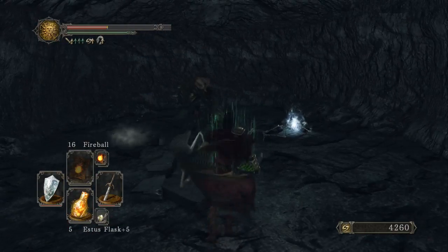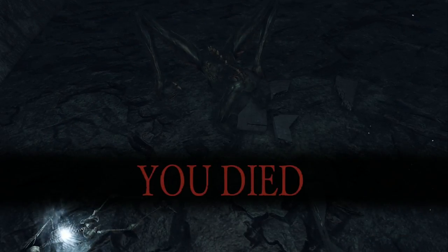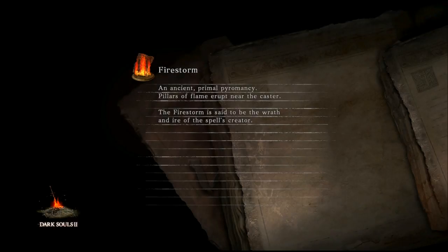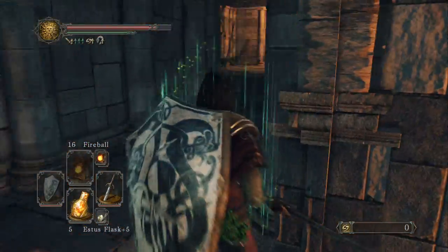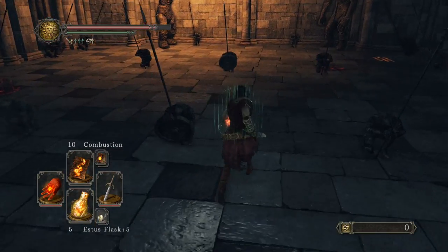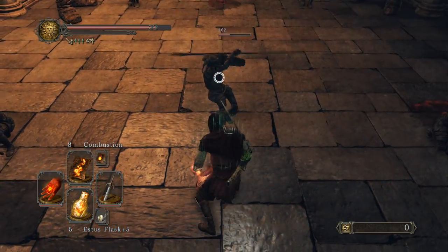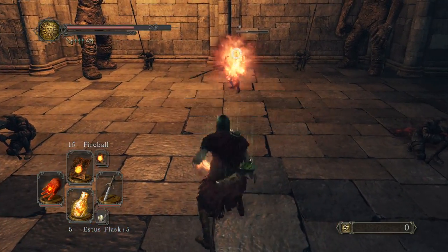We stand on here and it'll break through. I forgot — Scholar of the First Sin added an enemy down here. In the original game it was empty. Let's try this again. I've never actually known how fire works on these guys. Not very well at all.